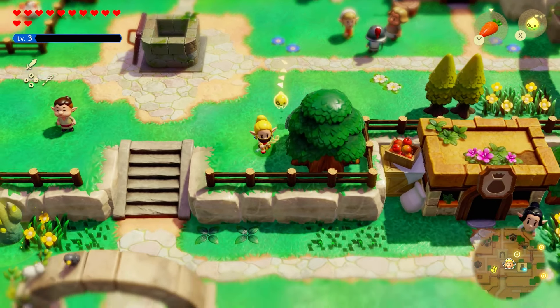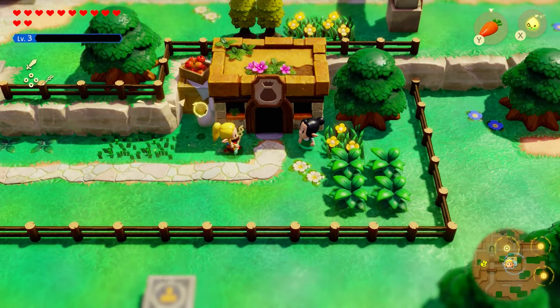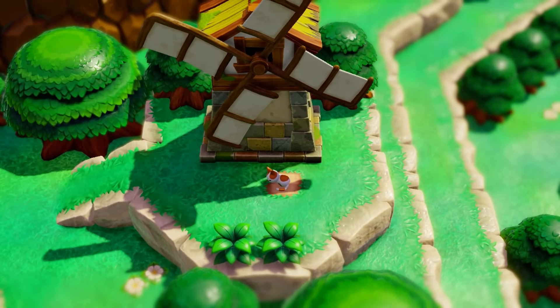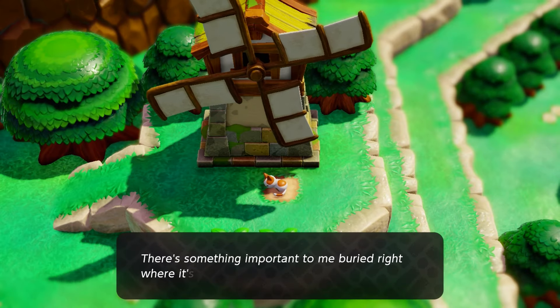First, you're going to have to head to the south and go to the shop over here at the southeast end of the village. You can go ahead and speak to this lady. She's going to tell you about a cat that is on a dirt patch by the windmill at the northeast of the village.